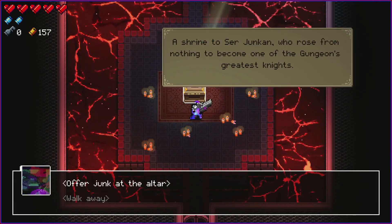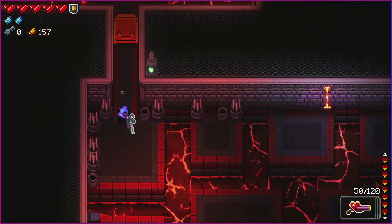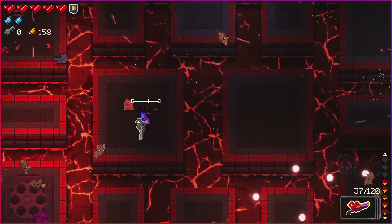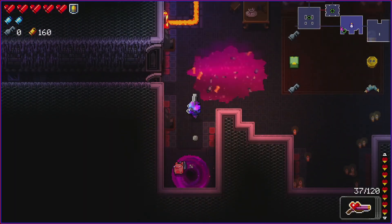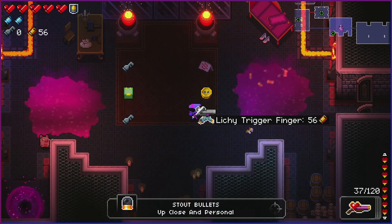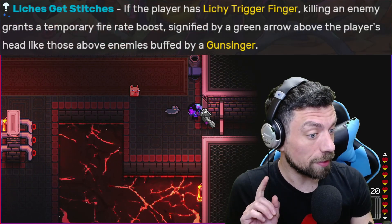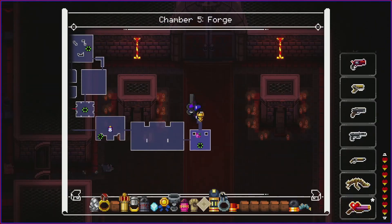There's a shrine to Sir Jankan — I can offer junk to the altar. Knight in Shining Armor. We cleared up the floor. Let's buy Stout Bullets and we have exactly enough for Lich Trigger Finger — rate of fire up. It synergizes with Riddle of Lead: 'Glitches Gets Stitches' — killing an enemy grants a temporary fire rate boost, signified by a green arrow above the player's head. Now let's face the boss.